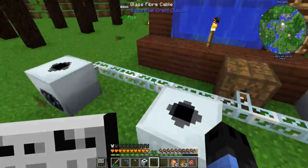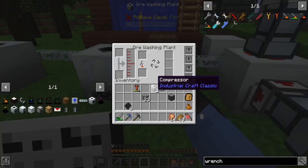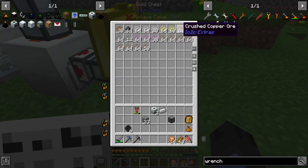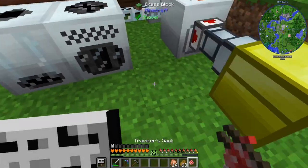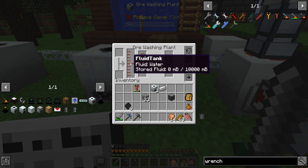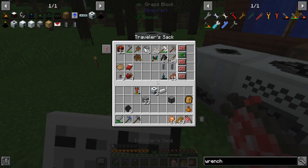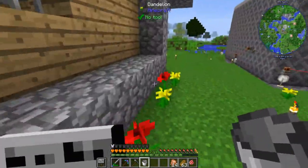So now if we take some copper ore and run it in here — I'm out of servos. It needs water. Let's get a pitcher plant for now. Can we make a mechanical user? No. What about a sink? A sink looks doable.